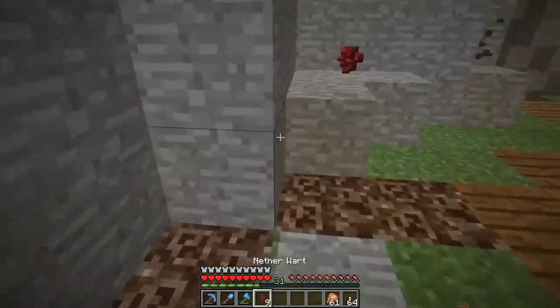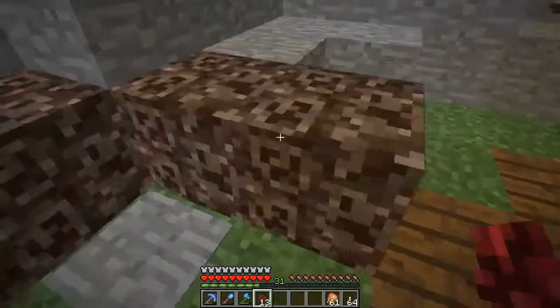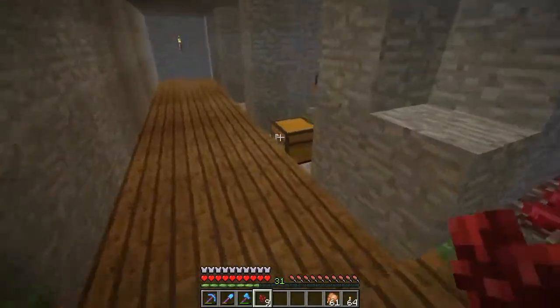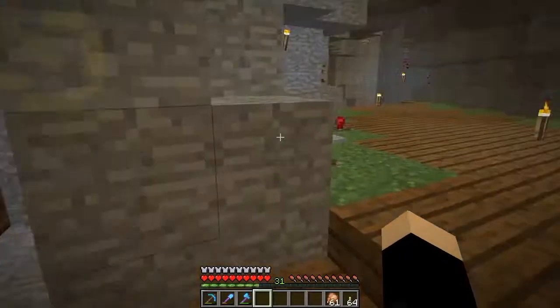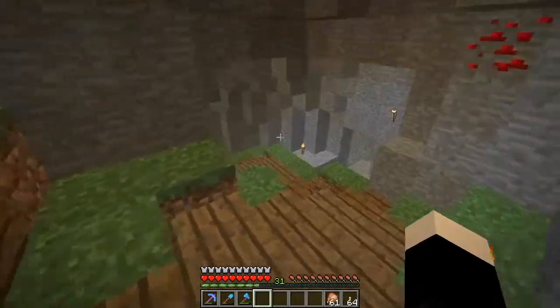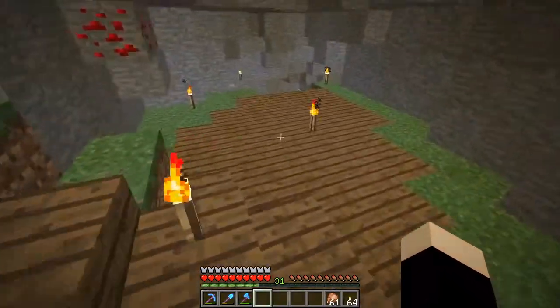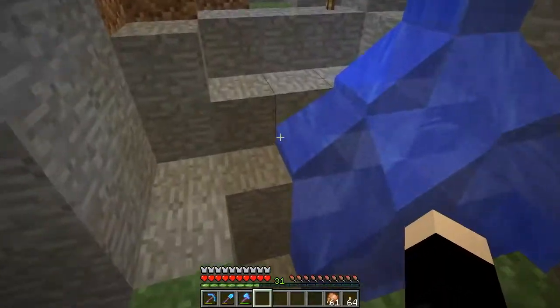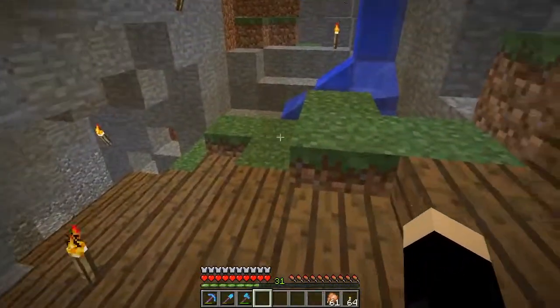Walk on the pressure plate, pick up all these, replant them, and then you have more nether warts, which is fairly legit. Then over here it just kind of goes down a wee bit, and there's a little waterfall where I might make a kind of glass wall. That's what I'm going for.